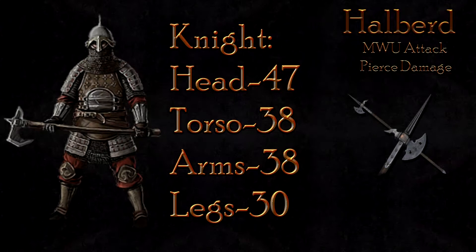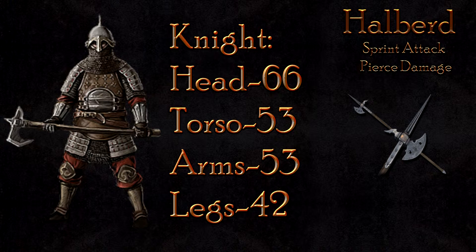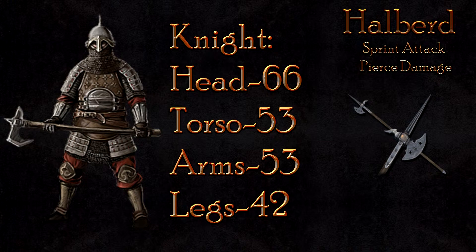The Maul Up attack is a tad weaker, at 47 damage to the head, 38 to the body, and 30 to the legs — it will grant a 3 to 4 hit kill, not the best, but also not the worst. The Sprint attack does remain effective, standing at 66 damage to the head, 53 to the body, and 42 to the legs; the Knight will not easily deflect other attacks after a successful connection.